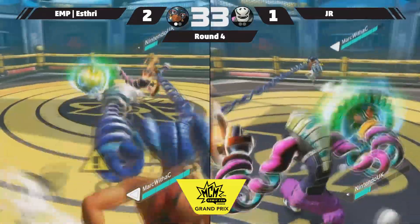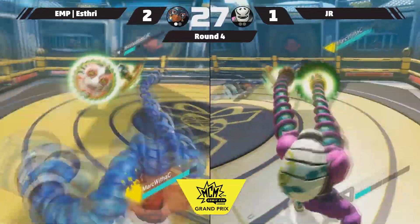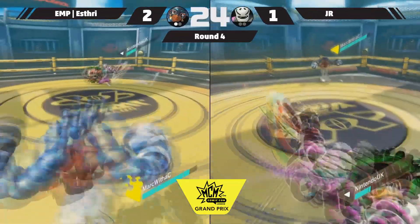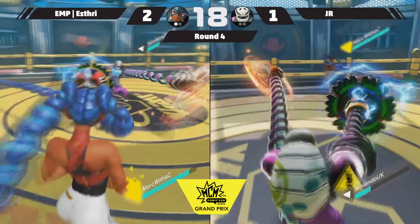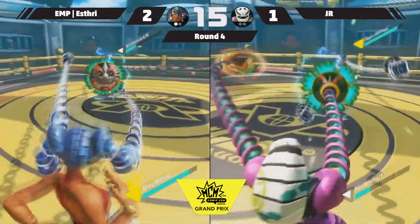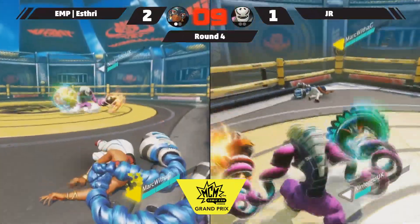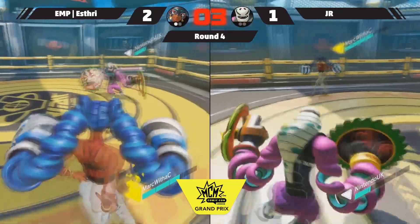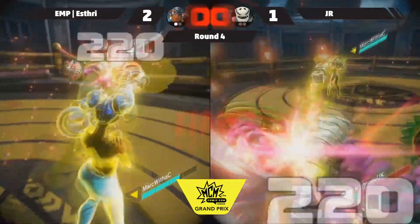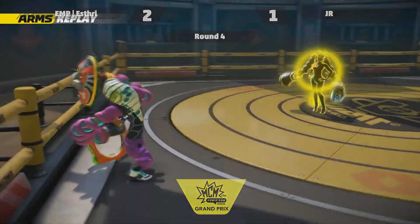A bit of danger, a bit of damage on the arms. If we can break an arm or two, maybe we can get in and get that grab. 27 seconds remaining. Ten seconds remaining — something has to be done right now by Junior. He's going to wait it out — they both know. The time was too low for the HP difference, so they just had a little boogie. Junior concedes that game, and that will be a bracket reset.